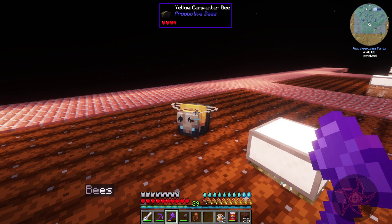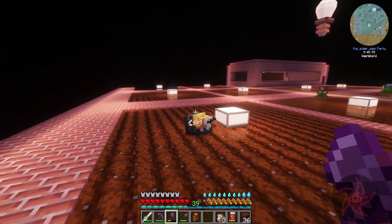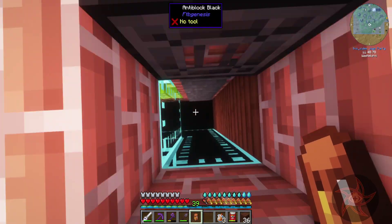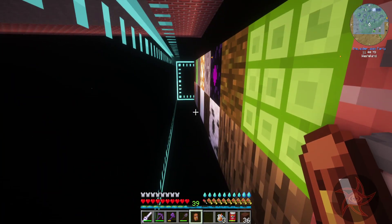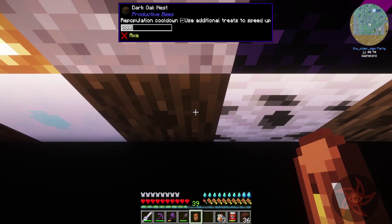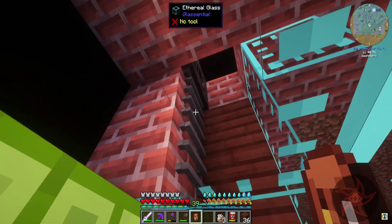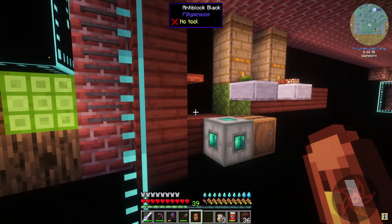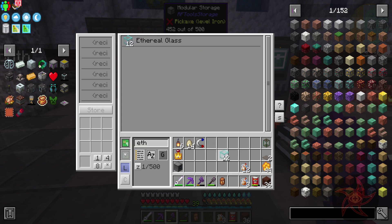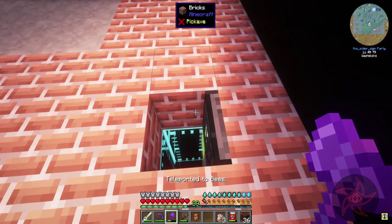How are you even still alive? Seriously — every other bee died extremely quickly, and then there's you. I see what happened — he came out of one of these nests. These nests are on cooldown, but this one I didn't do anything to, and it randomly spawned a carpenter bee for me. I do not have my 3-0 glass on me.